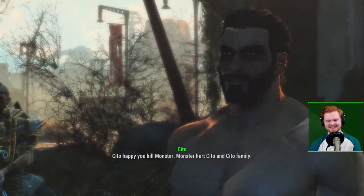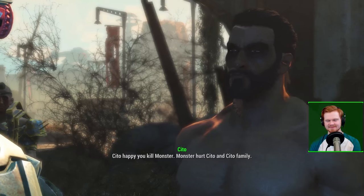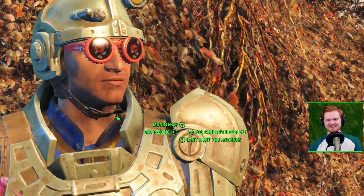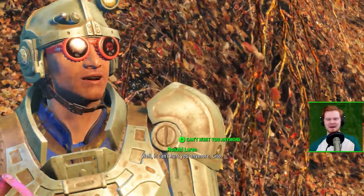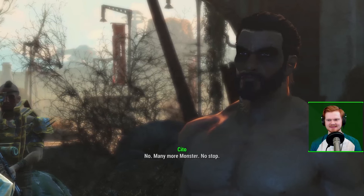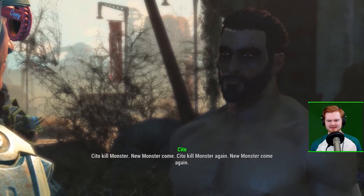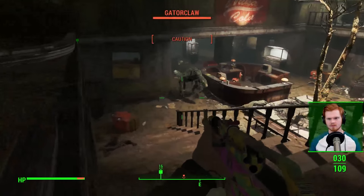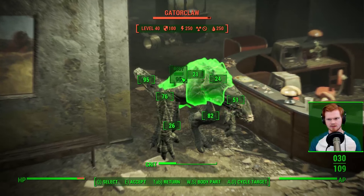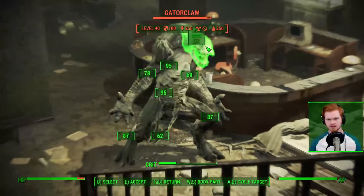You essentially need to help Cito take back Safari Adventure from all of the gator claws. There's an infestation — there's like 25 of them. It's an insane amount, and so you need to take back Safari Adventure by doing that, going through a little bit of a quest line, and also getting rid of Cito. That's a big thing, because as you know with the raider gangs, your job is to clear out all of these zones and divide them among the gangs. So first you have to help Cito, and then you have to get rid of him. Fortunately, this is a very straightforward quest line — it is literally just following Cito around Safari Adventure, doing all these quests for him, and helping him take back the area.